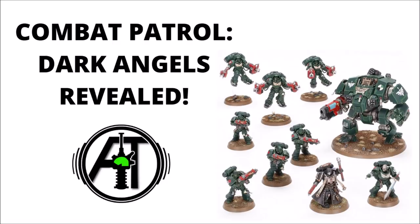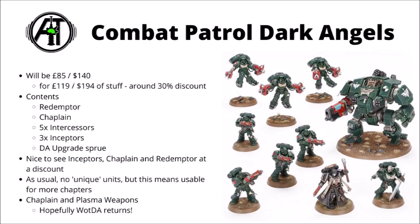We'll talk about the Combat Patrol first, then talk about everything else that's coming out. Combat Patrol Dark Angels will likely be £85 or $140, and as usual it gives you a fairly decent discount on the models contained within. This one contains a Redemptor Dreadnought, a Primaris Chaplain, 5 Intercessors, the Dark Angels Upgrade Sprue, and 3 Inceptors.